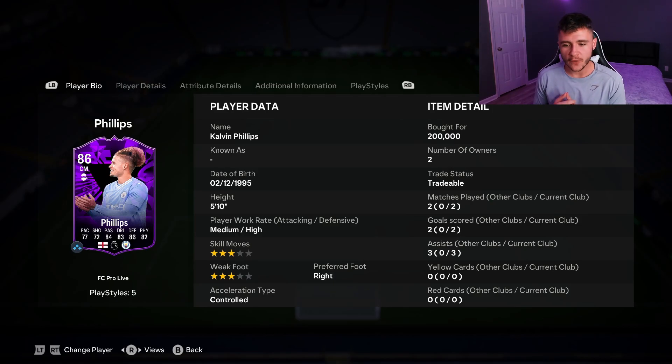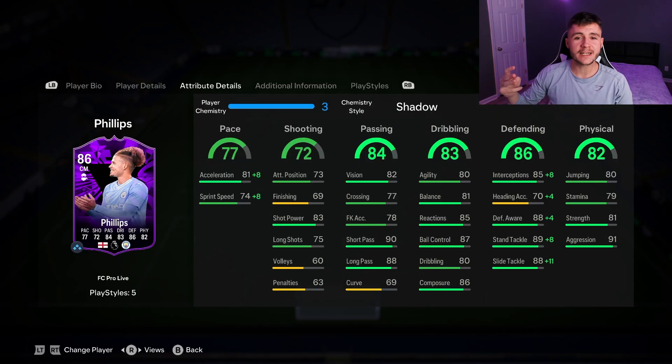As of recording, he's going on the market for roughly 200,000 coins, which is a bit steep. Looking at the pro associated with the card — Mr. Tex — you can expect him to get a few upgrades. The three pros with the card are definitely his passing, dribbling and defending. At center mid we need really good passing and Phillips has that: 90 short pass, 88 long pass, very accurate, and 83 dribbling. He feels quite quick and swift on the ball — not a clunky center defensive mid. The standout stat in my opinion is his 86 defending — with the shadow chemistry style it's just so difficult to get around him. Overall I'm giving the card an 8.7 out of 10.